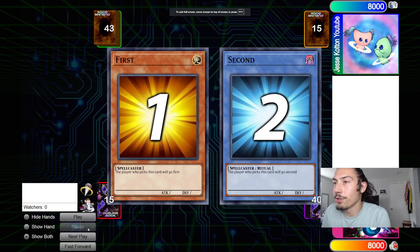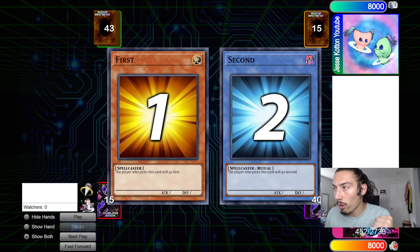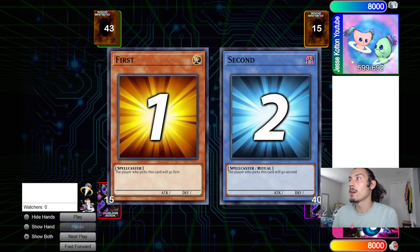Welcome back to another video on the channel. Today bringing you guys another high-rated new format video. We have 24K Cards with a 452 rating versus Jesse Cotton YouTube, aka a goat, with a 599 rating.